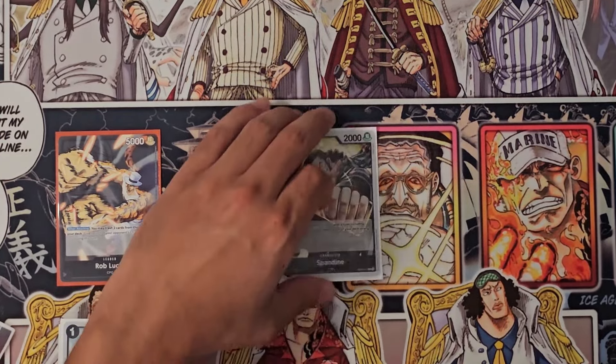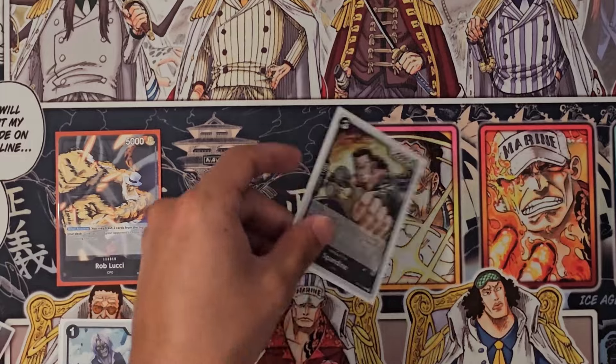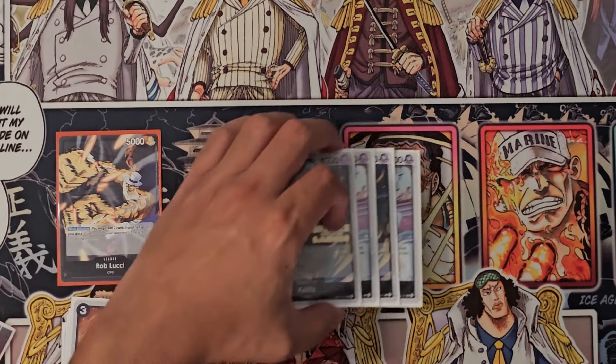The next one is Spandine, a new card from EB01. This card lets you play a four-or-less card from your trash, so very good — combos very well with Rebecca.